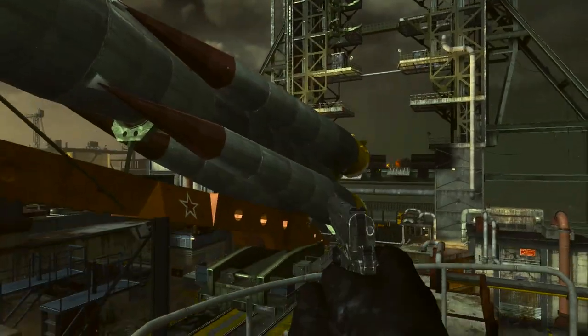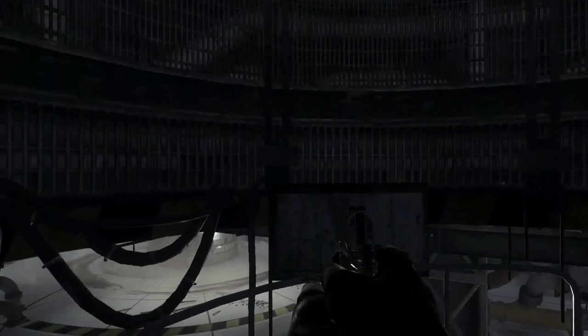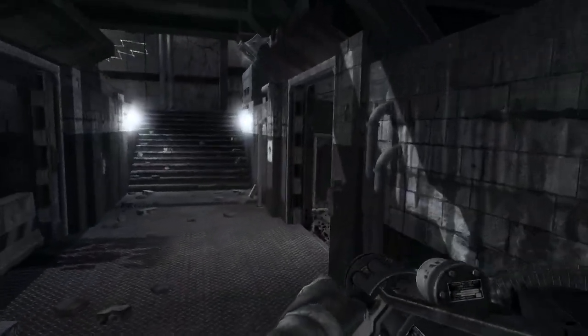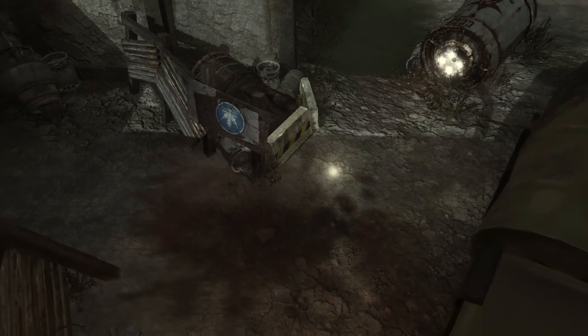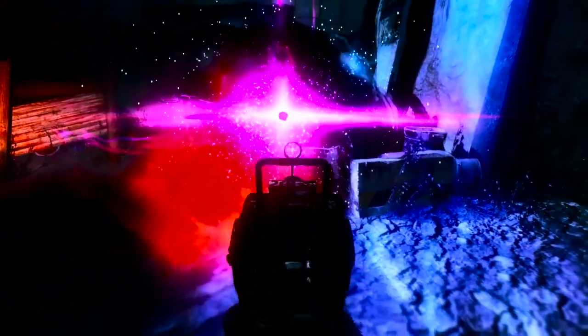Let's start in Ascension. When we enter the map, we hear the start of the Ascension easter egg with Gersh contacting you from an ethereal dimension. He is trapped in what many theorists believe to be the ether. Originally, Gersh is sucked into the Gersh device by Yuri Sivolsky during the Ascension radio years before our characters arrive. The entire easter egg revolves around turning on 5 node CS5 and freeing Gersh from his dimension.